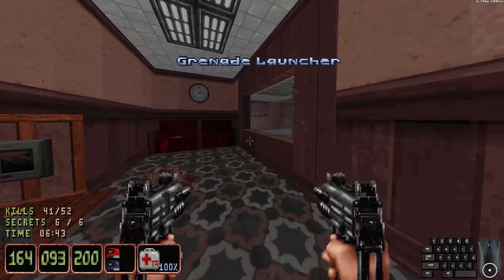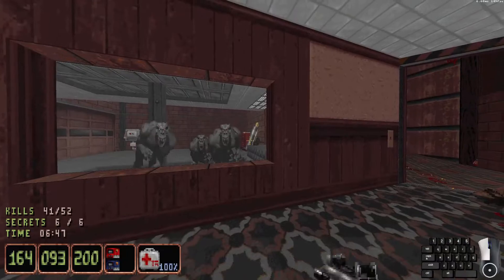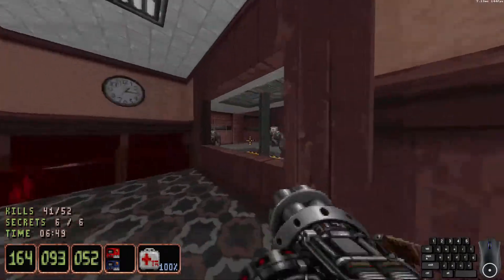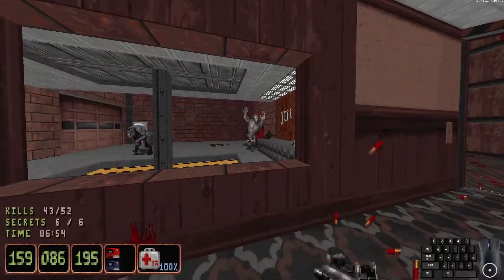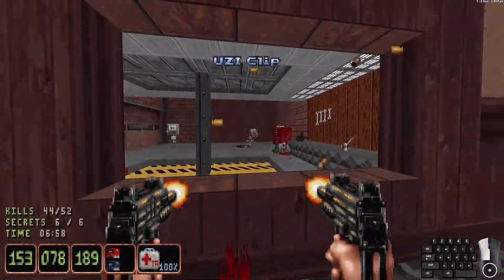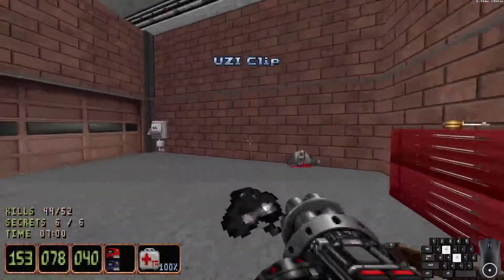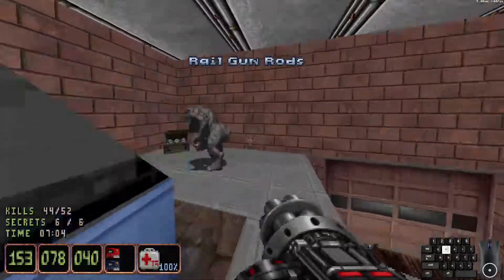A flash bomb and a grenade launcher in there. And look at this — all these rippers. Let's see if we can't just blow open that canister to whittle their health down a good bit. Why are you all so aggressive all of a sudden? And there should be one more atop this bay — there you are.